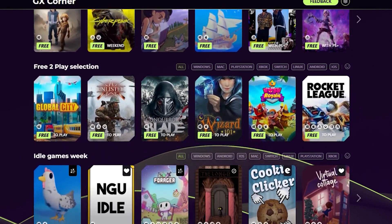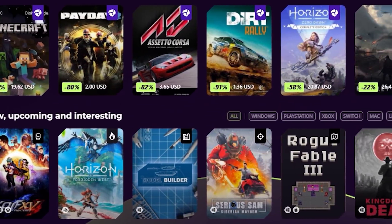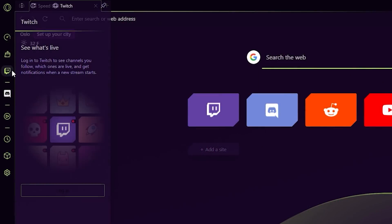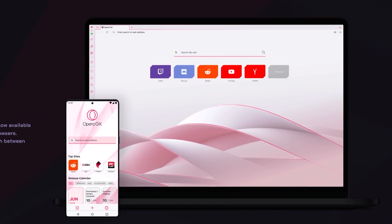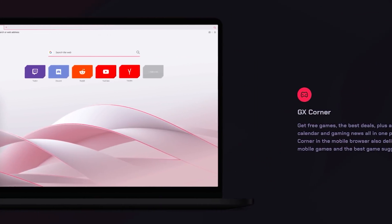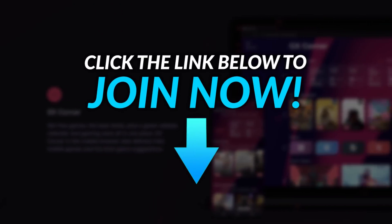With GX Corner, you can get crazy deals to games and even free games — check out all of these deals right here. There's an instant connection between Discord and Twitch in a seamless integration. All these features combined make Opera GX the best gaming browser, period. So do yourself a huge solid and go check it out free of charge right now down below.